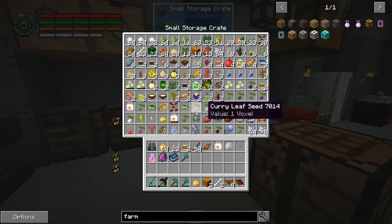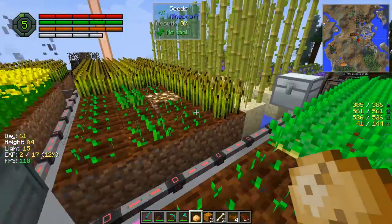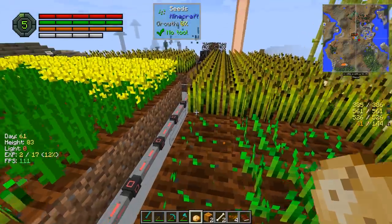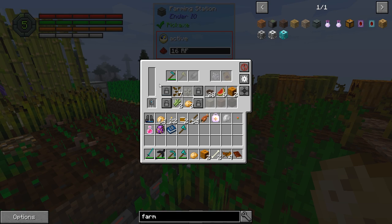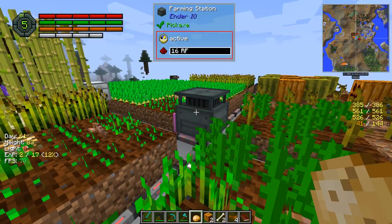I was also told that the slime generator actually works a lot better. I wonder if cooked salmon actually goes faster. Somebody said it was 40 RF a tick, but I'm not sure if 40 RF a tick is working — doesn't seem to be doing enough. This is not going to have enough power to fuel this 60 RF a tick machine.